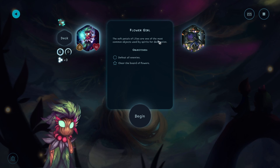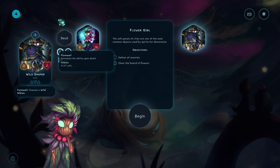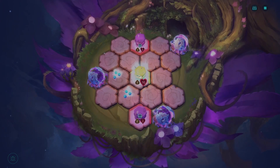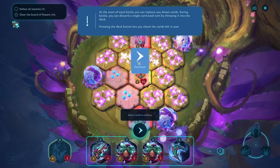Soft petals of lilies are one of the most common objects used by spirits for decoration. Wild Shaper - creates a wild niblet. But when I'm really hungry, I don't want to just nibble it. After the start of each battle, you can replace any drawn cards. Mulligan!